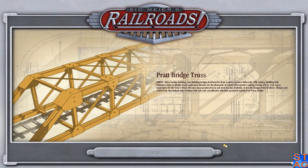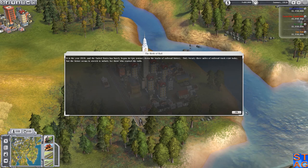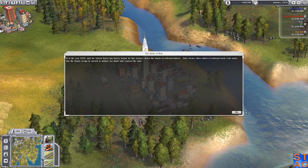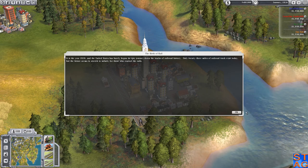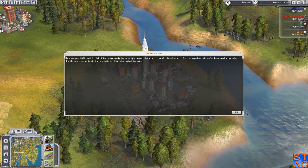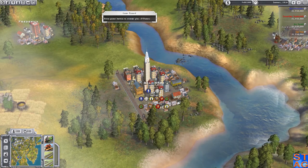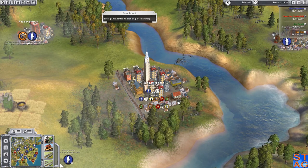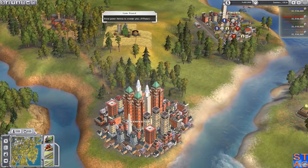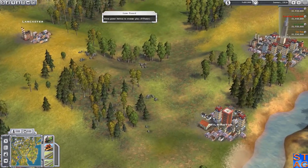Watch me get Harrisburg right now... Baltimore, yes! It is the year 1830 and the United States has barely begun its epic journey down the tracks of railroad history. Only 23 miles of railroad track exist today. Frederick, Maryland is close by to us - we have a lumber mill and a stockyard in our city. I usually connect the line down to Washington and then shoot up, go through Aberdeen, and make my way past Wilmington into the Philly area.